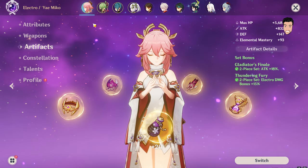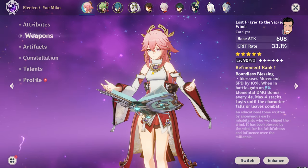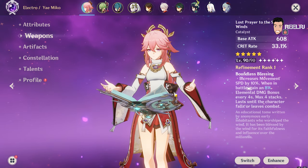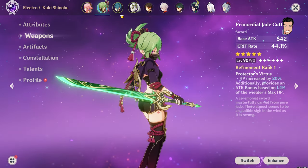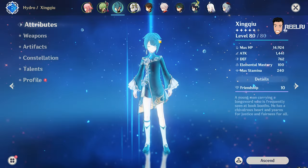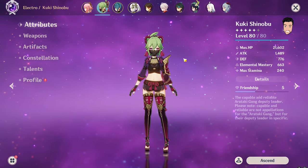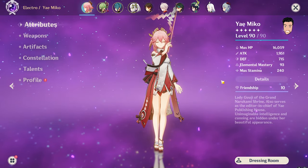Of course there will be differences in crits and damage because of the characters, ascensions, and other factors. Yae Miko is a catalyst user and Cyno is a polearm user, so weapons are going to be very different, but I'll try to use a fast-charge weapon on both characters to keep it fair. The team I'm going to use is exactly the same: Kuki, Shinobu, and Nahida. My Nahida is a pure elemental mastery build, my Shinobu is an energy recharge build with four-piece Emblem, and my Kuki is a four-piece Gilded Dreams build with some crit rate, crit damage, and 663 elemental mastery. We want to see the comparison and find out who is the better electro character.